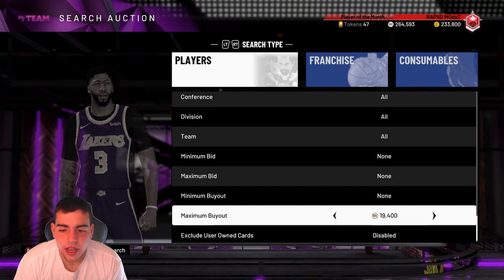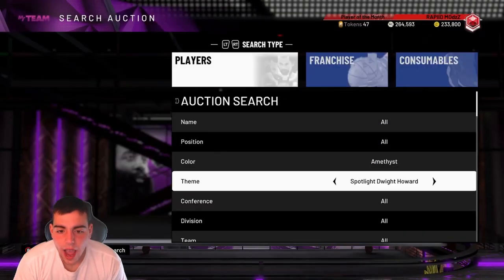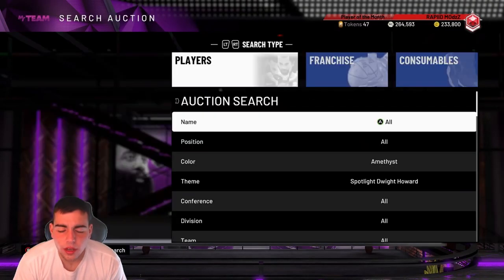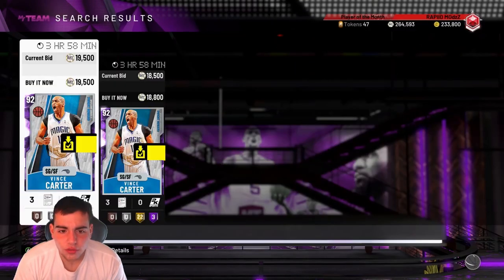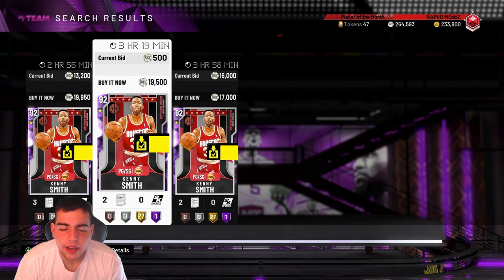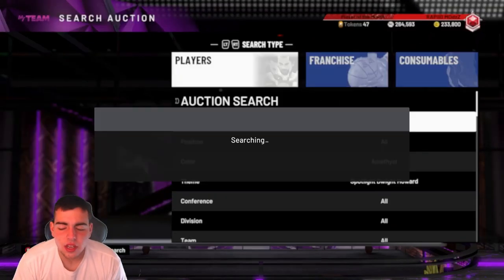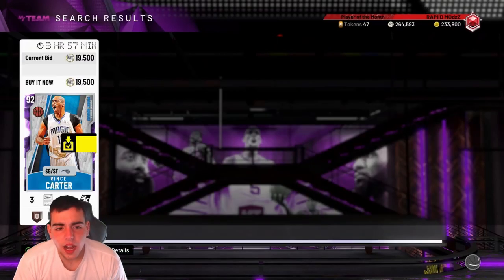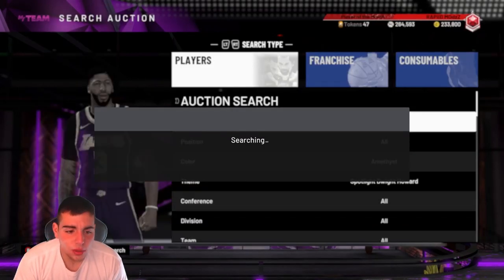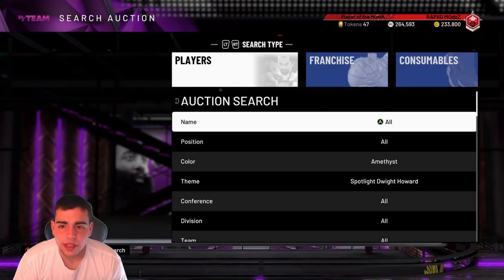Another snipe filter that is very, very good: Amethyst, Dwight Howard Collection. Why? Chris Paul and Vince Carter are on it — both usable cards. This filter is money. I've only sniped Chris Paul from it so far. You could also keep flipping between spotlight cards like spotlight Clyde and spotlight D. Wade. Personally though, I would try this filter because they are in packs and they're going to be kind of hot.